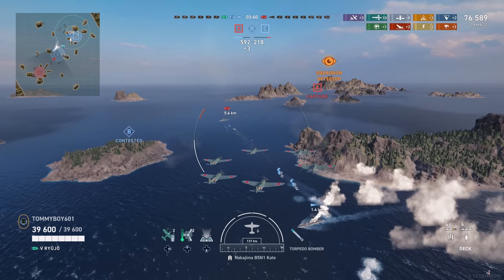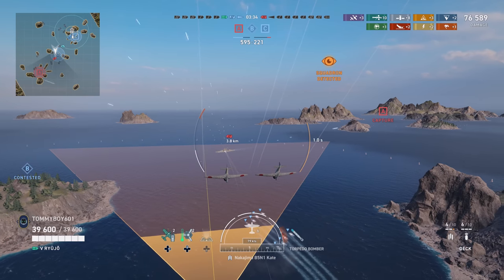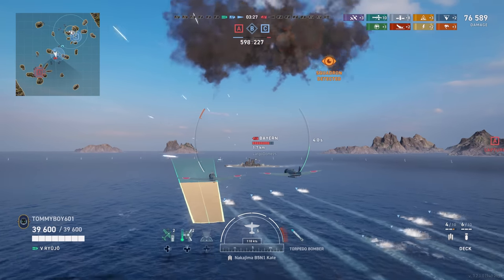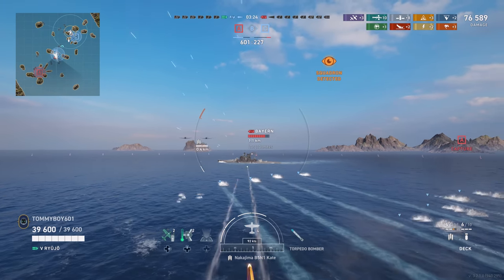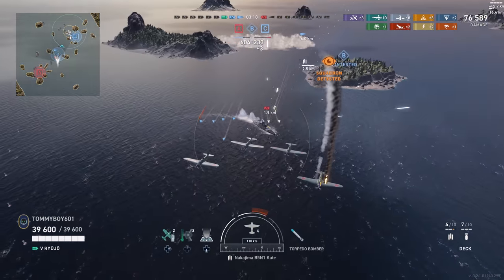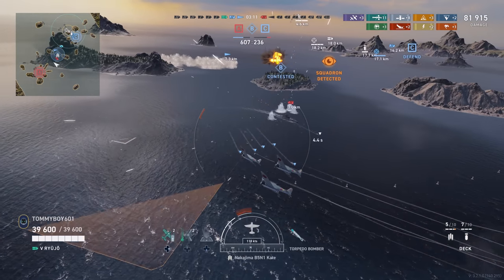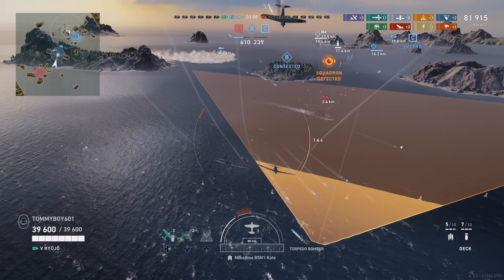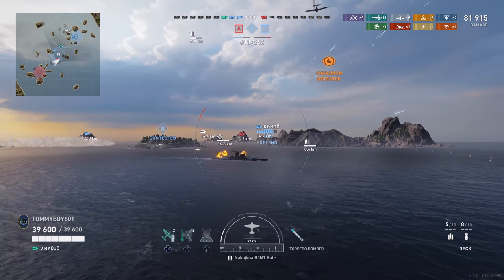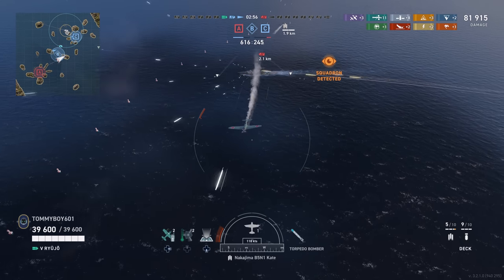Byron clearly can see these torpedoes coming because that destroyer is broadside to him and popping smoke. So we're going to line our torpedoes up off to the port side — the left side — just to widen the net so that in case he misses, we get a couple of hits. We can see one, two, three torpedoes from the destroyer and one torpedo from us go ahead and hit the Byron, doing a decent number. We go ahead and drop again to try to get this all straightened out, but sadly the drop is just not in our favor. If we could have gotten it correctly, that would have been the finishing blow, but it goes wide and he lives on.